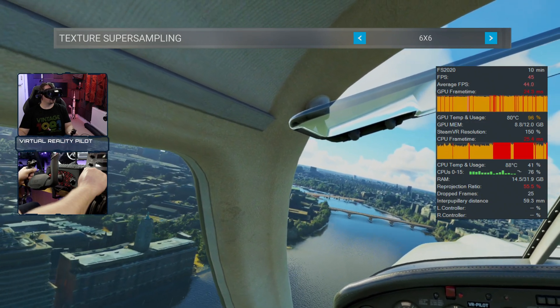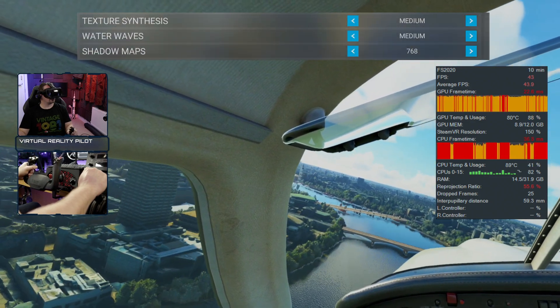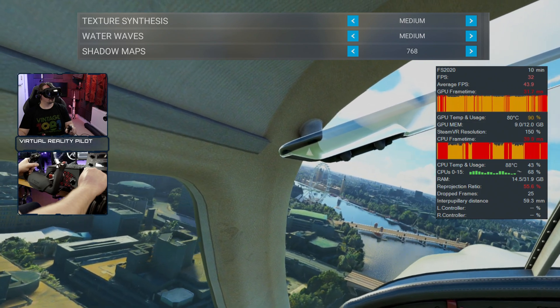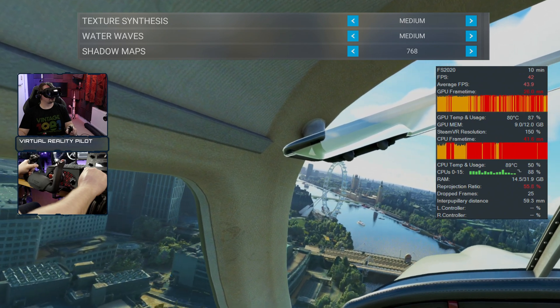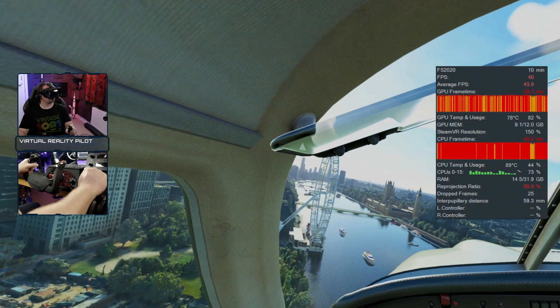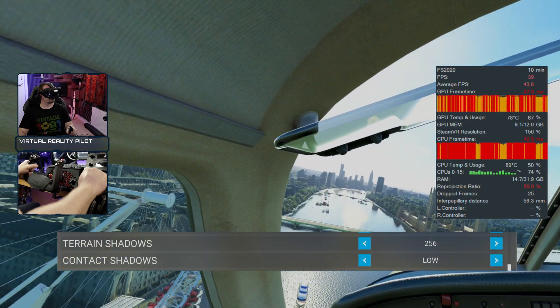Texture synthesis at medium. Water waves at medium — of course that only matters when you're over the ocean. Shadow maps can have quite a bit of impact, so 768 is a setting that works well for me. Terrain shadows at 256 and contact shadows at low.